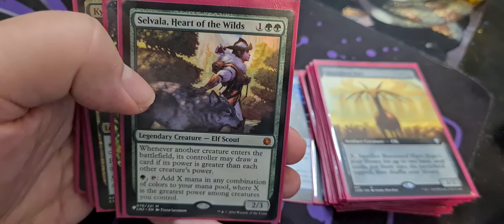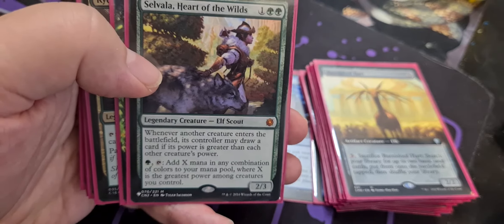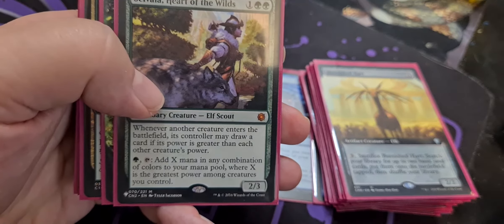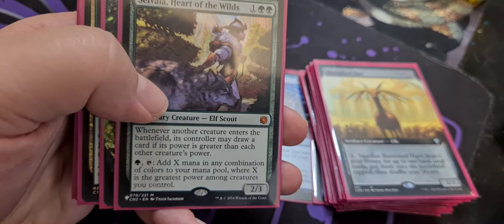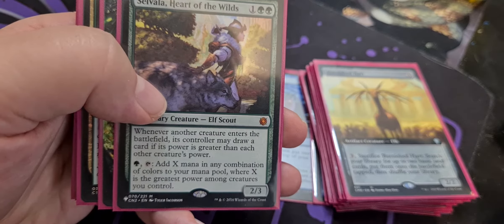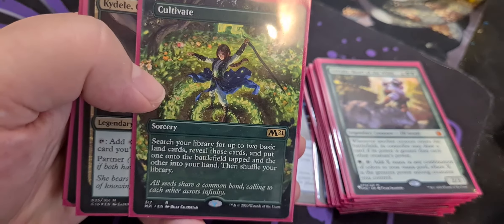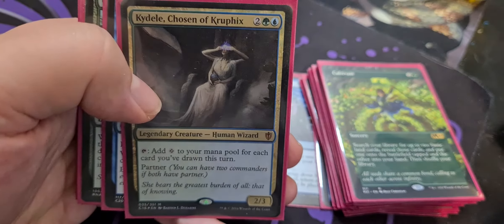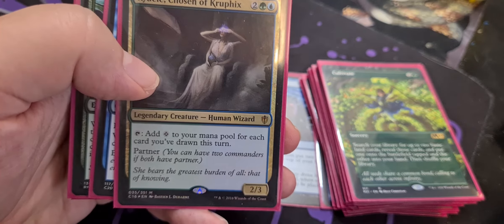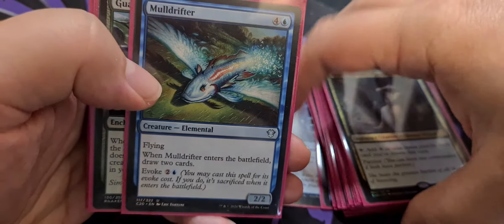We have Selvala Heart of the Wilds — two green and one colorless for an elf scout 2-3. Tap it and add X mana of any combination of colors to your mana pool, where X is the greatest power among creatures you control — you've got some big stuff in here. We have Cultivate — two colorless and a green, search your library for up to two basic land cards, put one onto the battlefield tapped and the other into your hand. Kydele is in here for card draw — a Simic and two colorless for a Human Wizard 2-3, tap it and add mana for each card you've drawn this turn. Mulldrifter to draw cards — when it enters the battlefield, draw two.